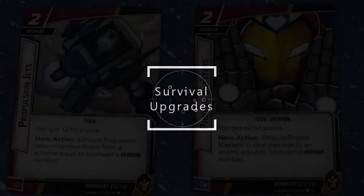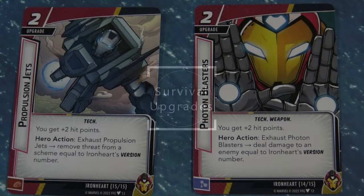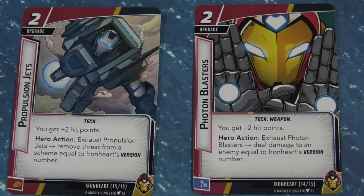Another cool aspect of Ironheart is the concept of building her suit while powering up — it has a feel similar to playing Iron Man. There are a couple of really cool upgrades in this deck that both give you hit points. The first is Propulsion Jets: you get plus 2 hit points, and as a hero action you exhaust these jets to remove threat from a scheme equal to Ironheart's version number. This gets better over the course of the game — hit points and threat reduction is a really powerful combo.